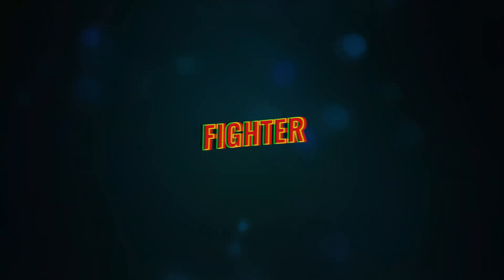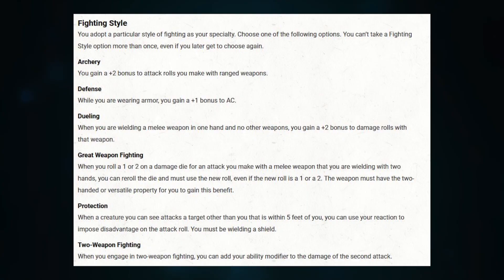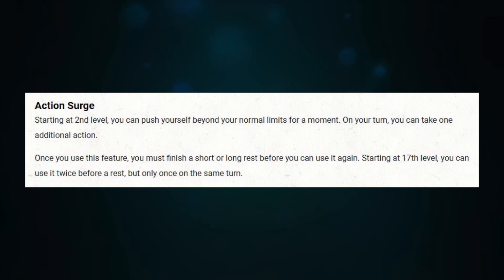Next up is Fighter, which is in my opinion one of the best classes for level dips. Fighter is going to get you a fighting style and Second Wind. Then at second level — Action Surge. It's also an awesome thing to add to a spellcaster because it's the only way to cast two leveled spells in the same round. There's nothing more fun than throwing two fireballs in the same round — and he's done it.